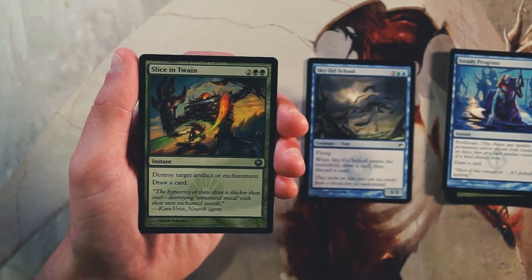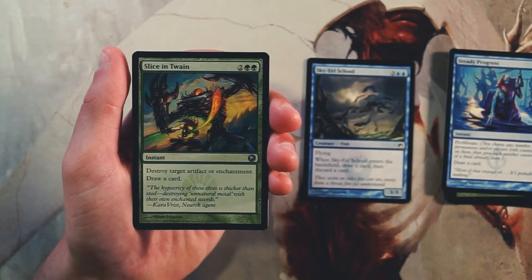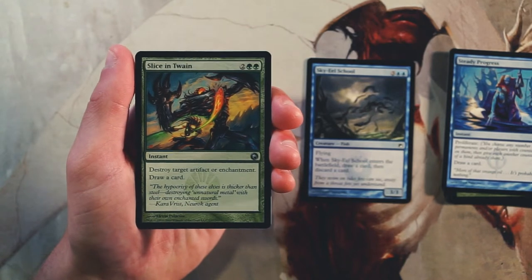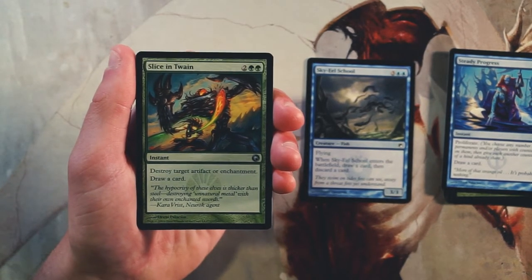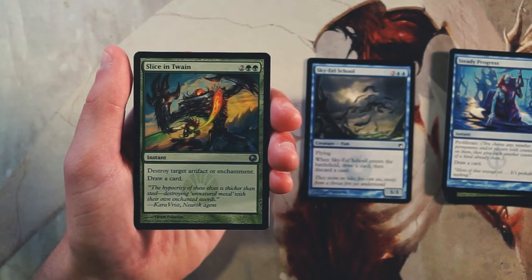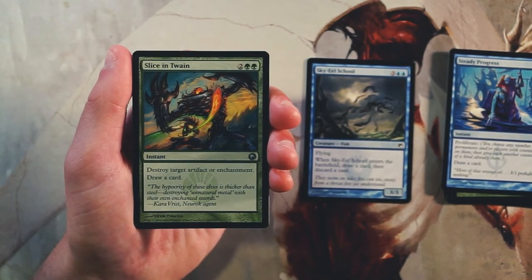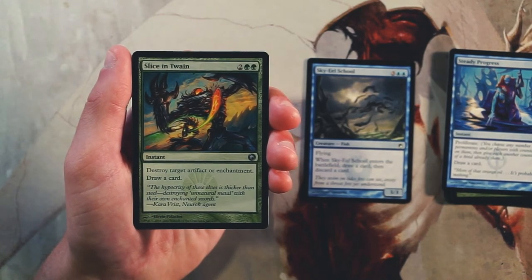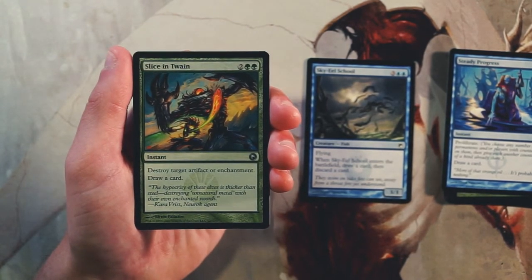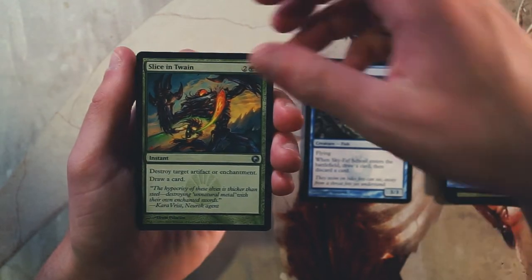First uncommon is Slice in Twain — an instant for two and two green that destroys target artifact or enchantment and draws a card. This is classic sideboard tech, but because the set is so artifact-heavy you could theoretically mainboard at least one copy and probably be fine. Straight-up artifact destruction can be hugely powerful here. I don't know if I'd take it above Sky Eel School since the Eel School is more of a threat and this is useless without a target, but it's a good card.